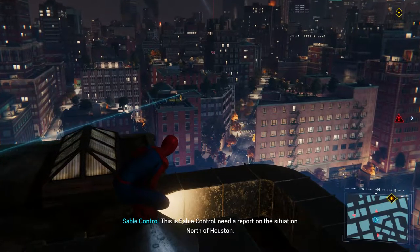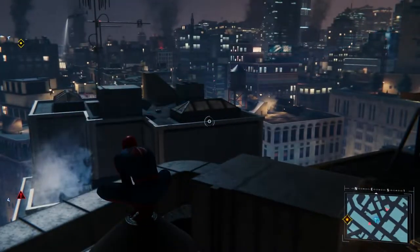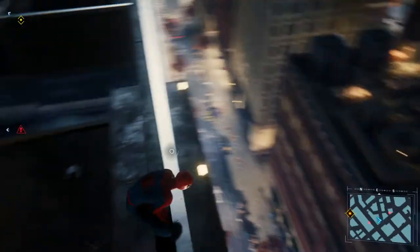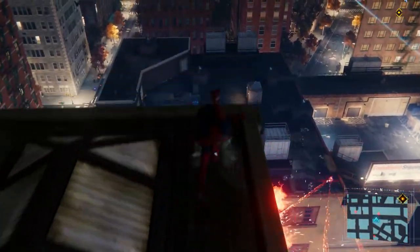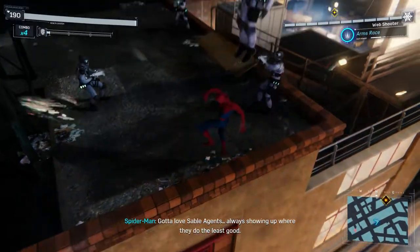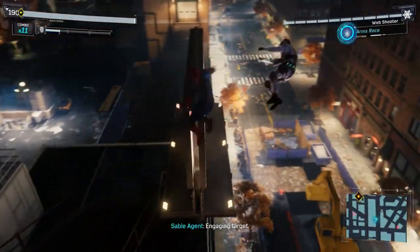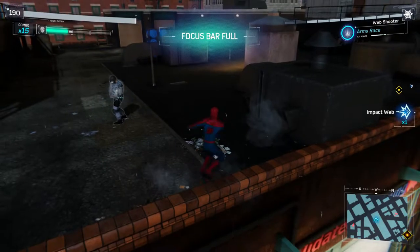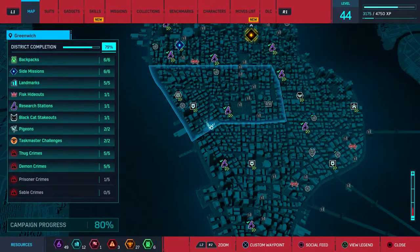This is Sable Control — need a report of the situation north of Houston. Armored Patrol is headed out. You guys are freaking everywhere, aren't you? I think we messed up and we're not going to be able to finish this one because of the way I fudged up there. Some of these Sable ones can be a bit bastardly. Gotta love Sable agents — always showing up where they do the least good. It's a shame we don't get crime tokens for that, but we'll survive.